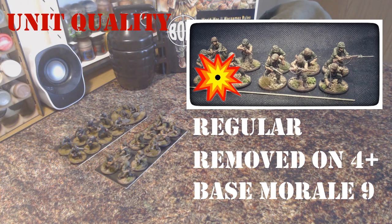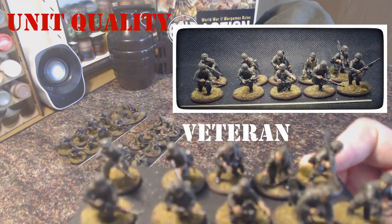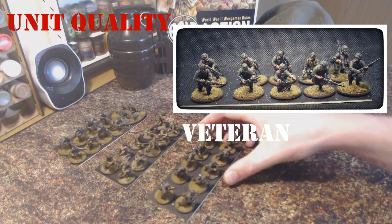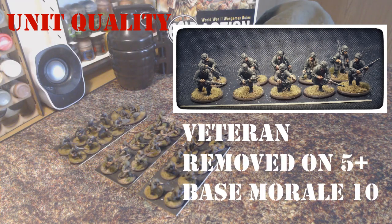With inexperienced and regular unit qualities now covered, it's time to move on to the third and final quality: veteran. To represent a unit of veteran troops, I will be using this section of Fallschirmjäger. Veteran units are those troops that have seen extensive levels of combat or may be specialists in their field, such as these Fallschirmjäger paratroopers. They are wily and experienced soldiers across different campaigns and are a lot tougher and more reliable than other units. Veteran troops become casualties on the roll of five or more and make order and morale tests against a base morale value of ten. A veteran unit that has incurred one pin marker will need to roll nine or less on 2d6 when attempting to pass an order test. Veteran troops will often take fewer casualties and follow orders better than the other two qualities.